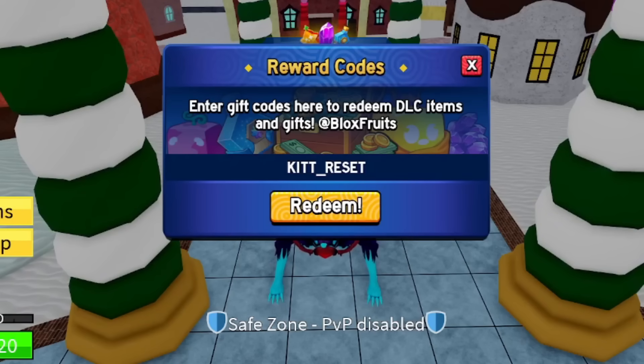The next code is a stat reset code: KITT_RESET — all uppercase K-I-T-T, underscore, R-E-S-E-T. Redeem that for a stat reset. Moving on, the next code is SUB TO CAPTAIN MAHUI — type that in for another XP multiplier.